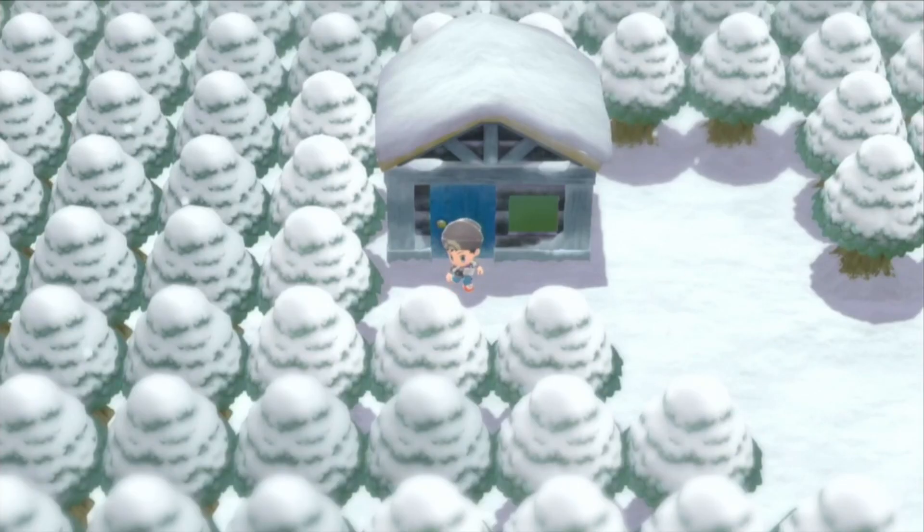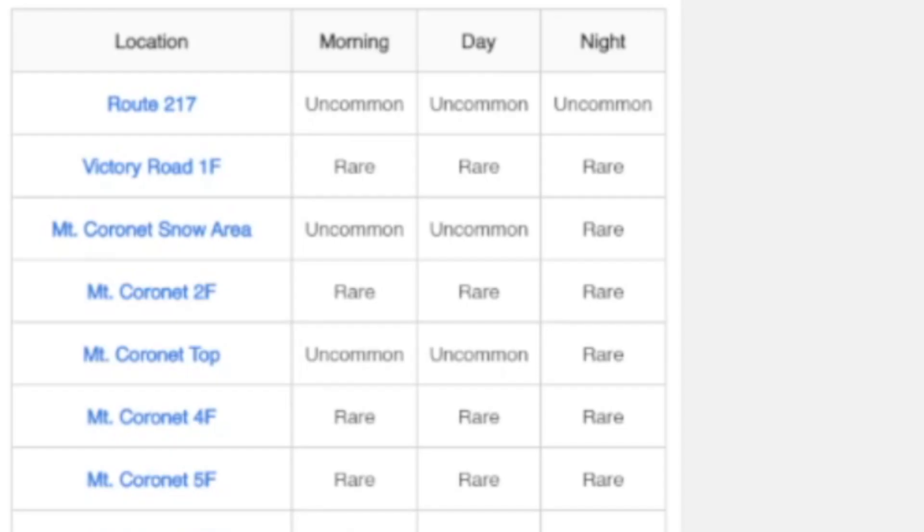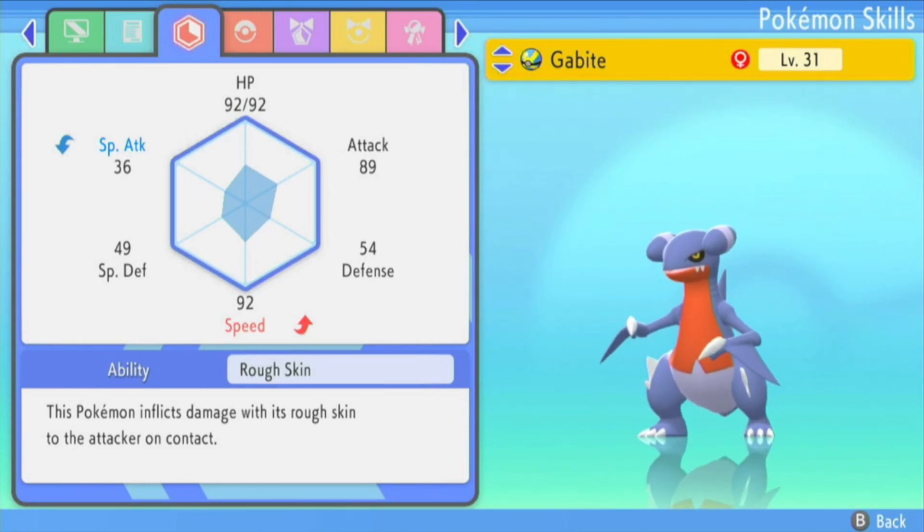One way of obtaining an Everstone is coming to Snowpoint City, going up into the top left to a house where someone inside wants to trade your Medicham for their Haunter. This Haunter is carrying an Everstone. You can obtain a Medicham on Route 217, the Victory Road or the various floors throughout Mount Coronet. Once we have the Everstone we can give it to a Pokemon which has the nature that we want to pass down to all of our offspring. For example, if we wanted a Jolly Garchomp, we would give our Jolly Ditto the Everstone and place it in the daycare with a Gible to breed Gibles with the Jolly nature. Once we have a particularly high IV Jolly Gible, we can remove the Jolly Ditto, take away the Everstone, give it to the Jolly Gible and then place that Gible inside the daycare.